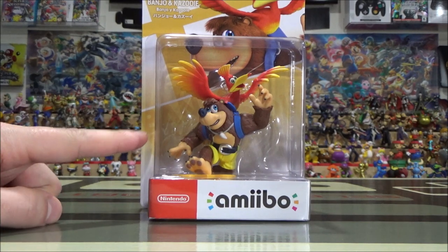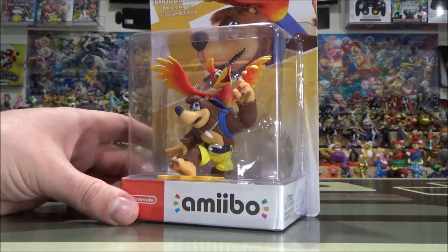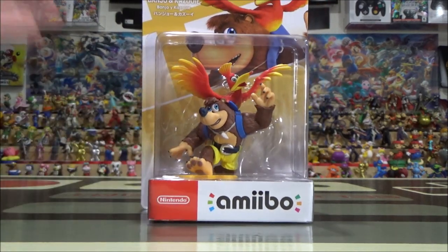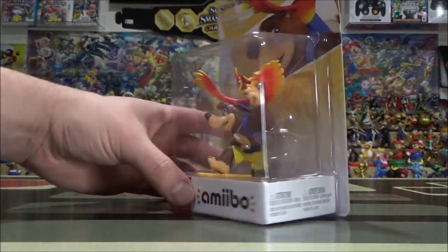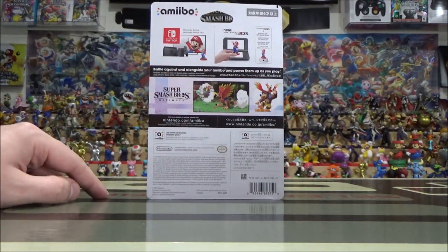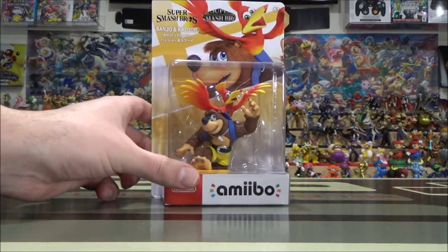There is another Banjo and Kazooie figurine in existence — it's part of the same set that has Spyro and Crash Bandicoot — but this one honestly looks a lot better than it. I was a little bit concerned about the eyes on Banjo; I thought the images online looked a little off, but now that I have the figurine in my hands it looks a lot better. Kazooie on top looks fantastic as well. On the back you know exactly what you're getting, and you can battle alongside your friends in Super Smash Bros. Ultimate.